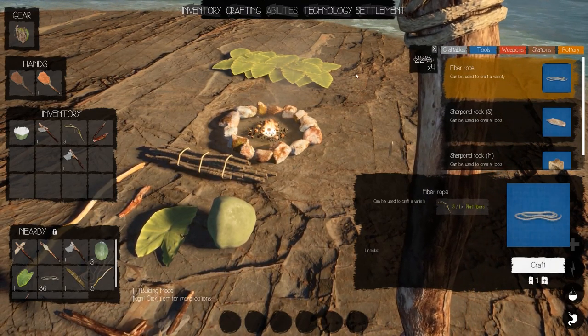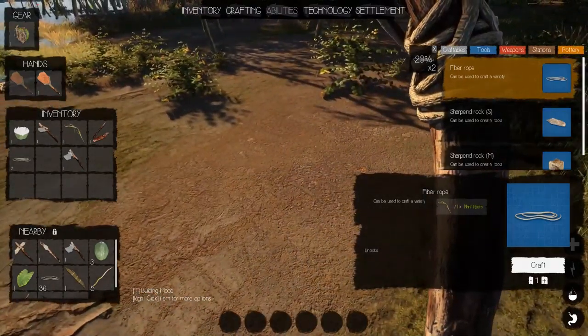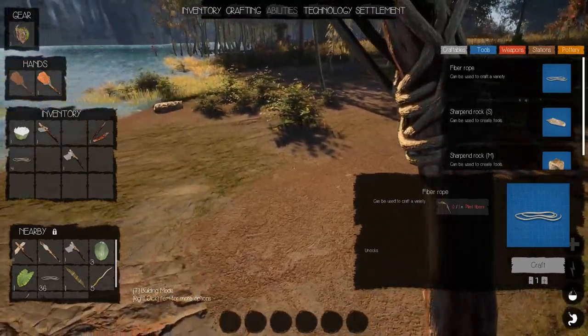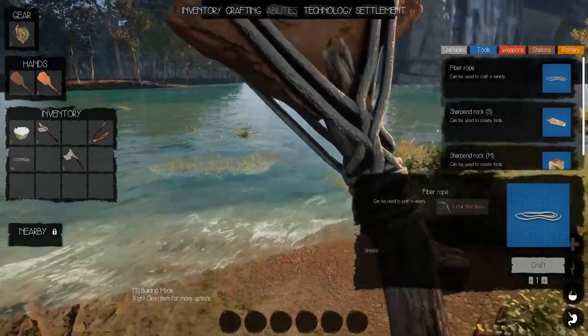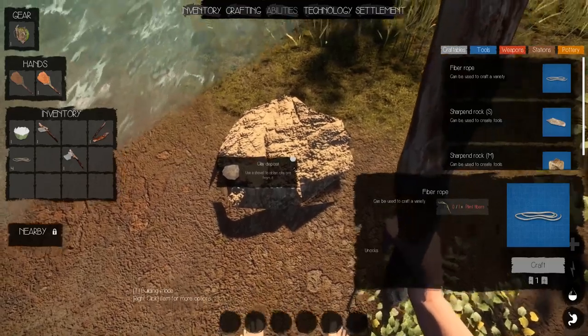Let's craft some more rope. This is going to be a recurring thing — whenever you have fiber on you, just do it. You're going to thank yourself in the long run when you have 300 rope. Because the next thing you're going to do is go to make a wall around your settlement and wish you'd kept all that rope.